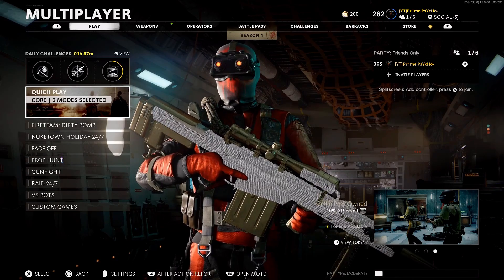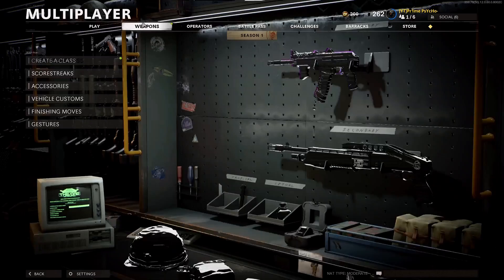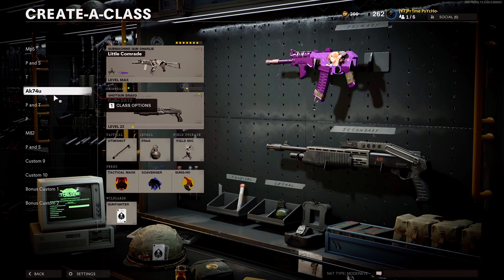What's up YouTube, I'm back with a new video. Today we're talking about the anime tracer pack called the Little Comrade. This thing is a beast. I didn't used to use the AK a lot — once I got a max I didn't use it anymore — but when they came out with this tracer pack, I had to use it now.